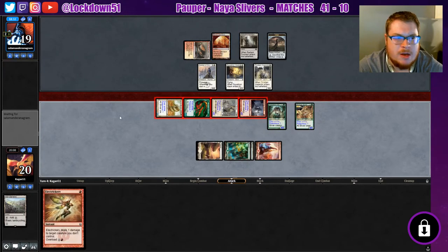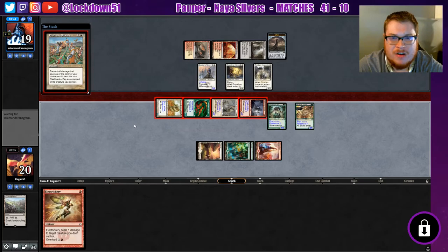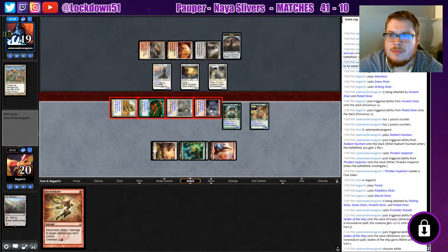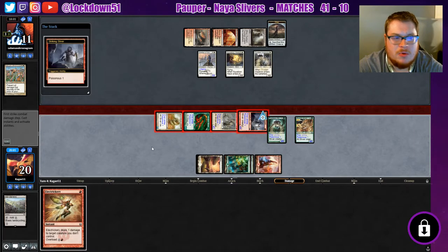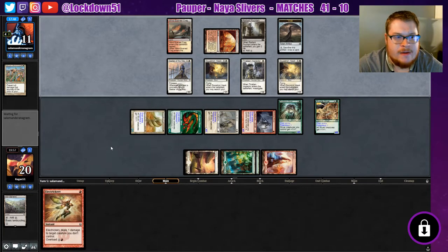Do your worst — they're holding up some mana but I feel pretty confident about our position here. We did see the Prismatic Strands — that's funny, fair enough. Should have brought it in, I had a feeling they would bring it in against us. Chooses white. Okay, makes sense. Alright, chooses white — they still take eight and a couple poisonous. Looking good. Please play a Battle Screech and let's just wipe your board. Just the Squadron Hawk — that's fine too. I'll still pop the Electrickery, I think. Pre-combat.